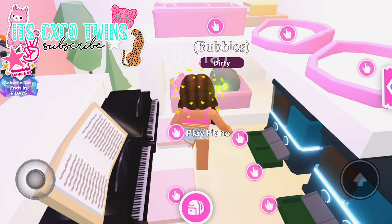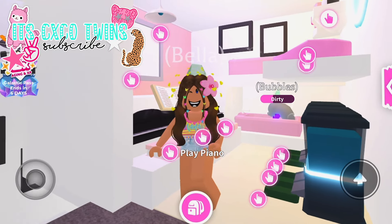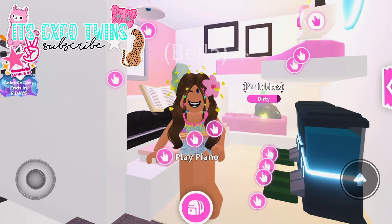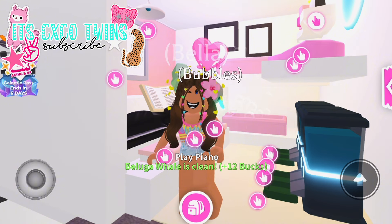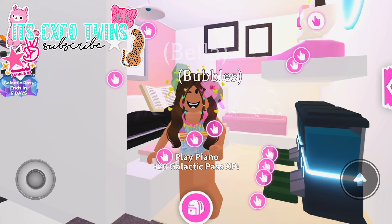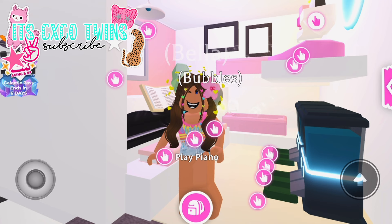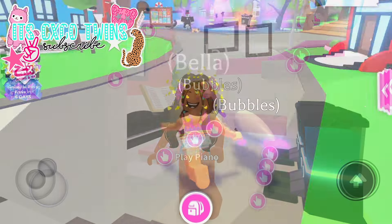My second tip is about the popular common-to-legendary challenge in Adopt Me. Basically, you have to get a common pet — let's say a mouse for example — and then trade that pet for an uncommon, like a donkey, then a donkey for a snow puma, and so on until you reach a legendary. Preferably a legendary pet.